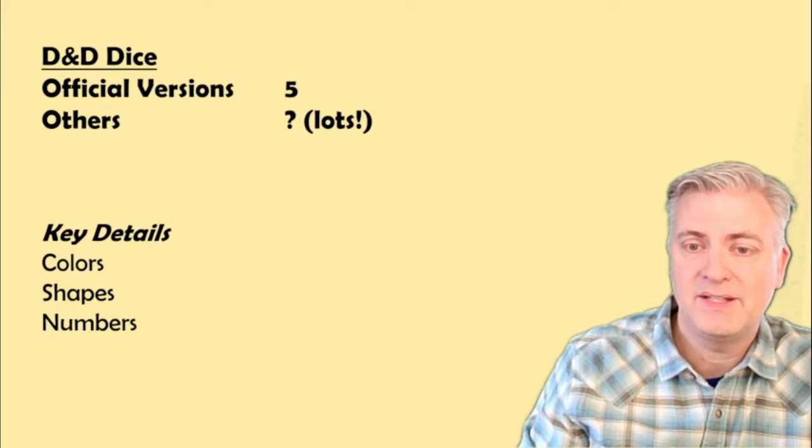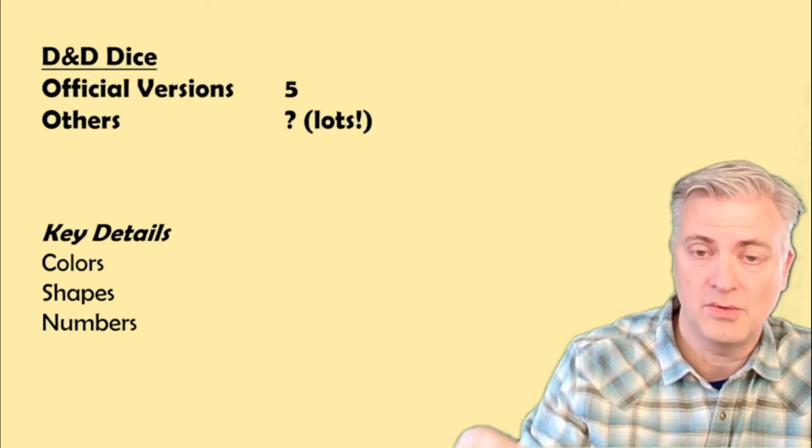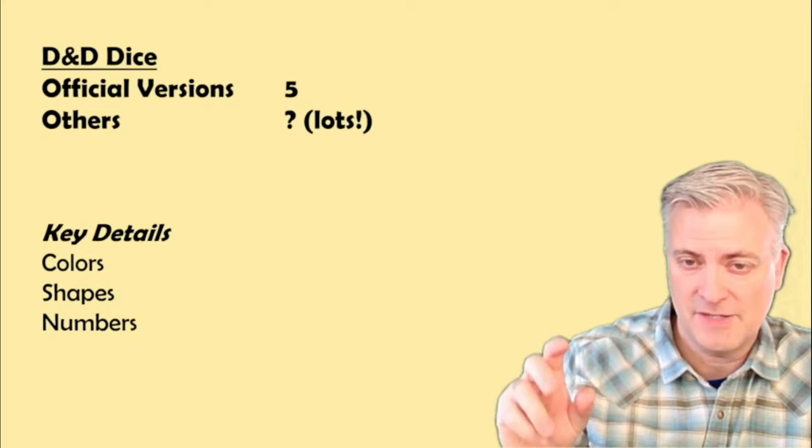The key details to understand whether you're looking at original Dungeons & Dragons dice — and in what box set they came with — are the color, the shape, and the numbers. Very specifically, we look at some of the numbers on those dice.